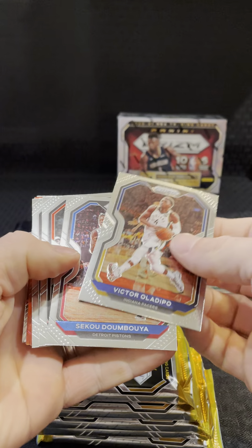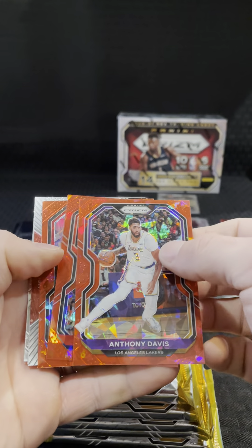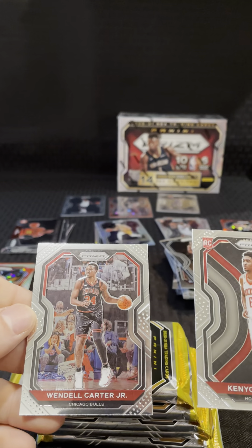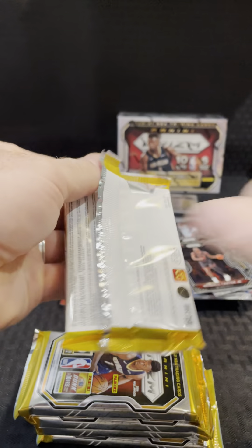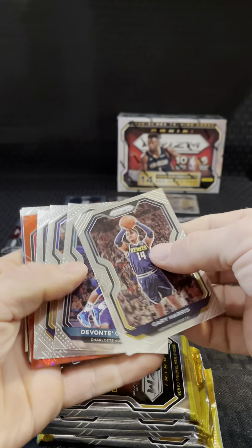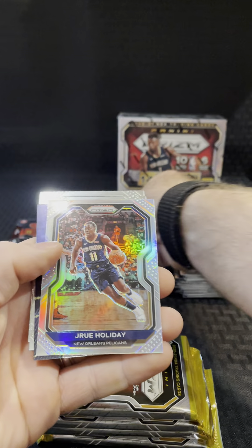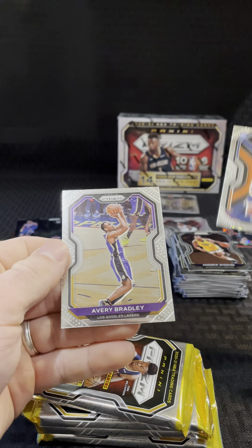Pola Depot. Domboya. Shabazz Napier. SGA. Red AD. Red John Wall. Red Kawhi Leonard. Sophomore Stars — Cam Reddish. Kenny Martin Jr. Wendell Carter Jr. Gary Harris. Dante Graham. Dwight Howard. Wiggins. Red Blue Will. Thomas Bertans silver. Drew Holiday. Obi Toppin Instant Impact. Obi Toppin base. Avery Bradley.